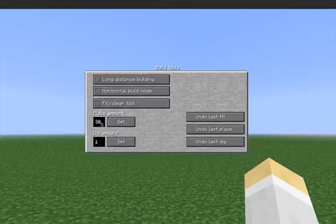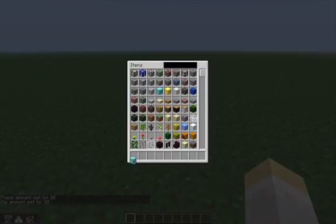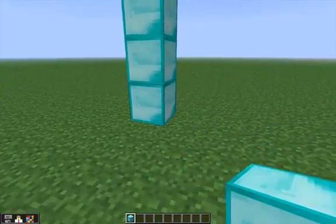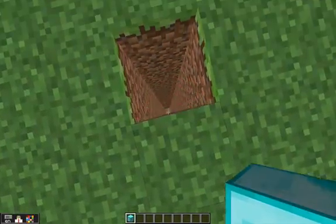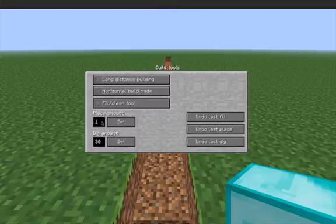Just to give you an idea about what that is: if I set both place and dig amount to 30 and jump out of the build menu — I'm in creative mode — I'm going to place down a block of diamond. The cool thing about that is it just placed 30 blocks on top of it. Then I can build out to the side and it will place 30 blocks out to the side. And if I dig, it will dig 30 blocks straight down. And if I dig sideways it will dig 30 blocks straight sideways. So that's the place amount and dig amount buttons.